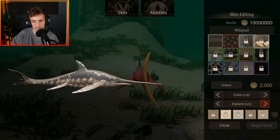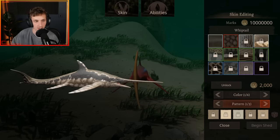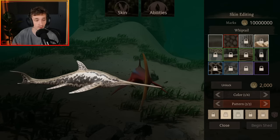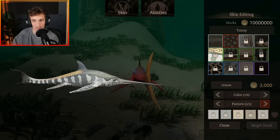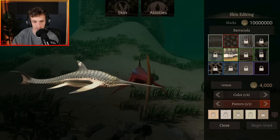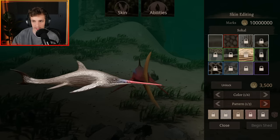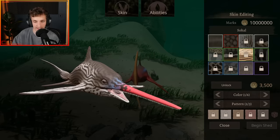Then we've got whip tail — another very nice set of patterns and skins. The one thing you've probably noticed already is the baby skin — it's very bright and vibrant, we'll show that in a second. Then you have Tony, very nice as well. Then you have Barracuda — I really love the patterns on this. And then you have Sohal — this one's my favourite so far. Look at that snout, the red and blues, then it just goes subdued along the rest of the body. Really gorgeous.